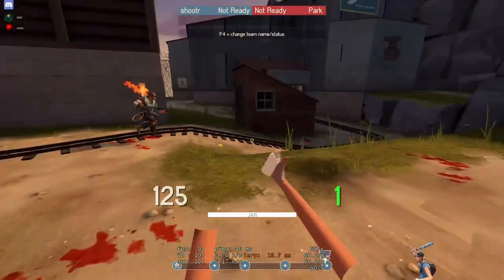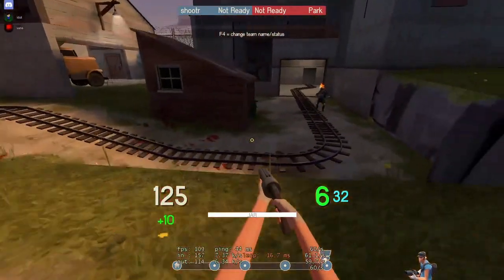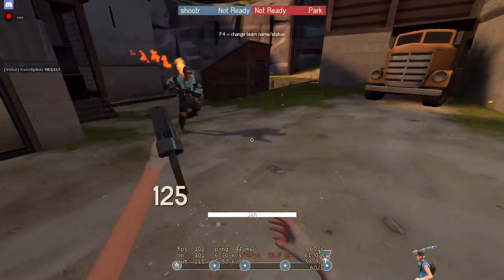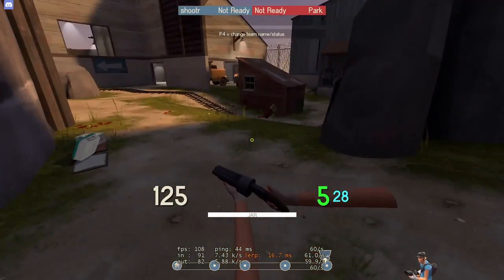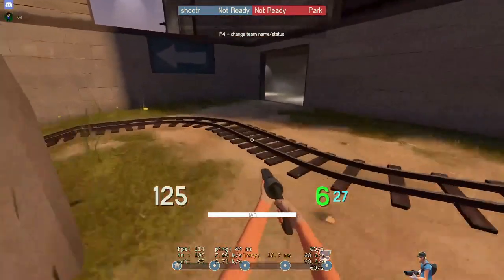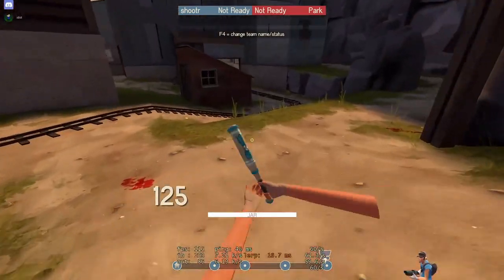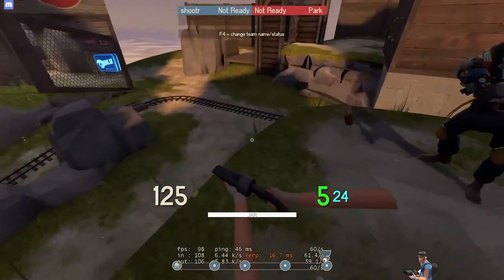Let's go over callouts first. So this will be shed, and over here will be truck — that's the truck area. Then we call this elbow... no, I'm thinking rock area. Yeah, we can keep rock area and save elbow for somewhere else. Okay, corridor — well that's elbow. You can have the same callout for like A point and C point.